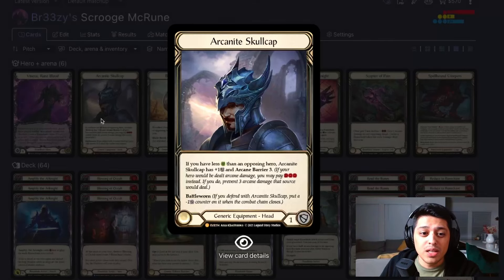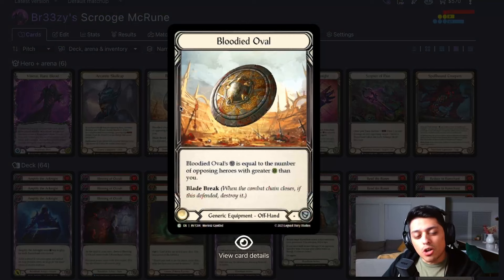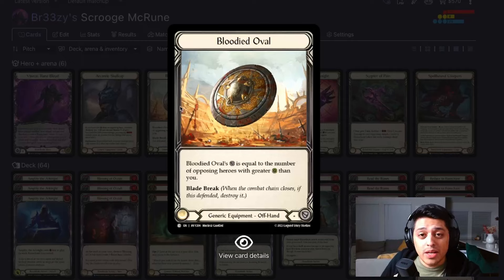Skullcap is a big win, and for the price point right now, it's the best entry-level generic legendary headpiece. Bloodied Oval — I didn't have this in the list when I was tinkering for Heavy Hitters because I didn't know this card existed. Hamish's list showed me this. Its defense is equal to the number of opposing heroes with greater life than you — so it's going to block for one. Don't use it right away; that singular block is actually much more valuable than you might think.